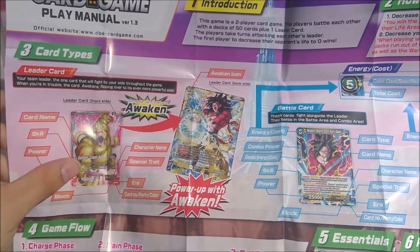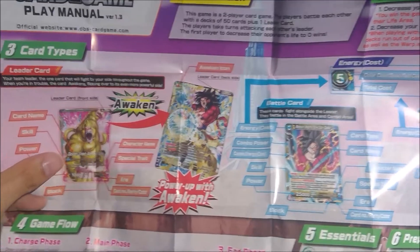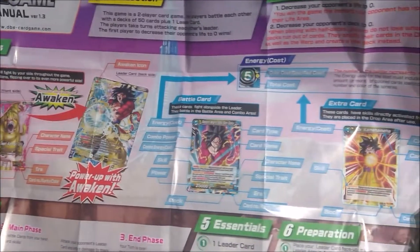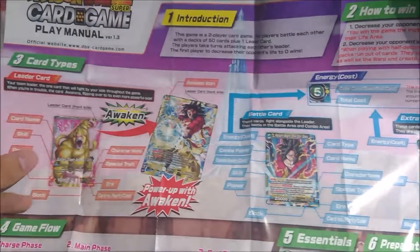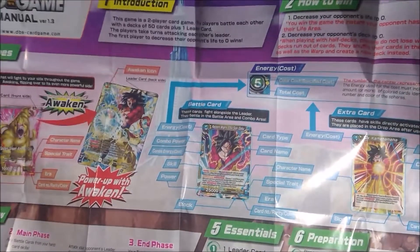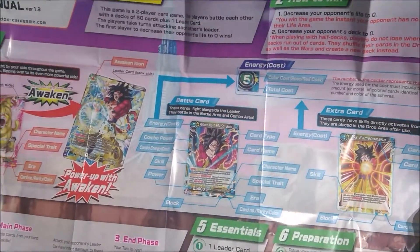Golden Great Ape Son Goku, Super Saiyan 4. Isn't that technically Super Saiyan 5? It's just the ape going Super Saiyan — isn't that what it was? There are three types of cards in the game: there's your leader card, which starts the game outside your deck; there's the battle card, which is all of the fighters; and there's the extra card, which is everything else, like events and stuff like that.